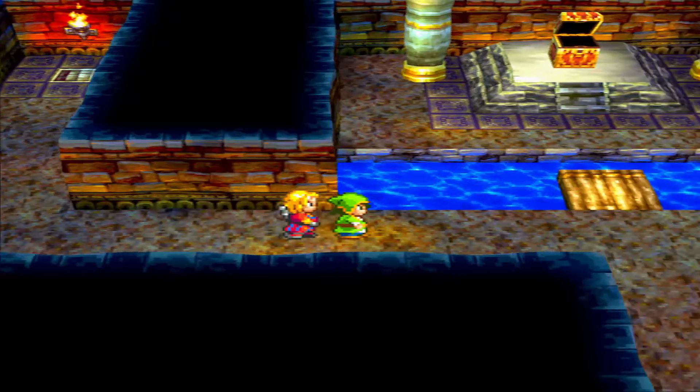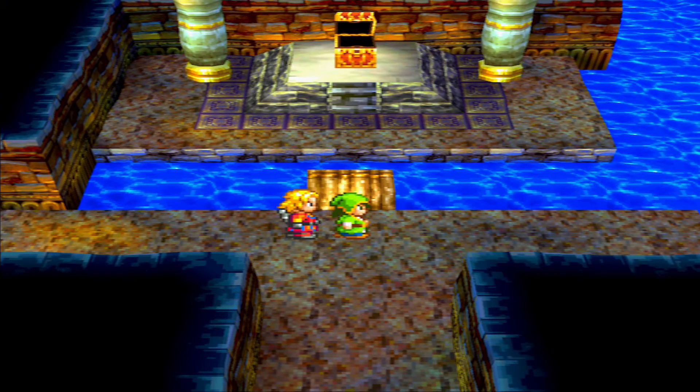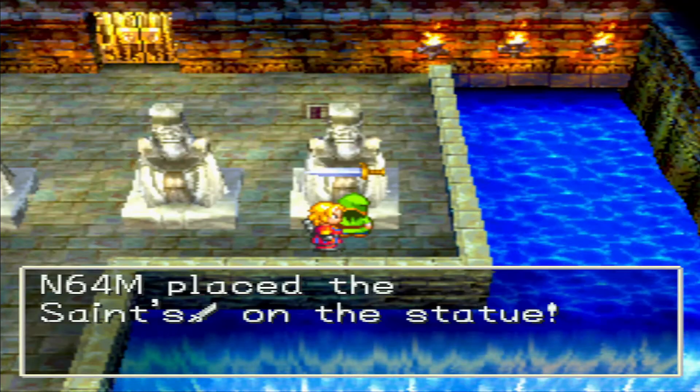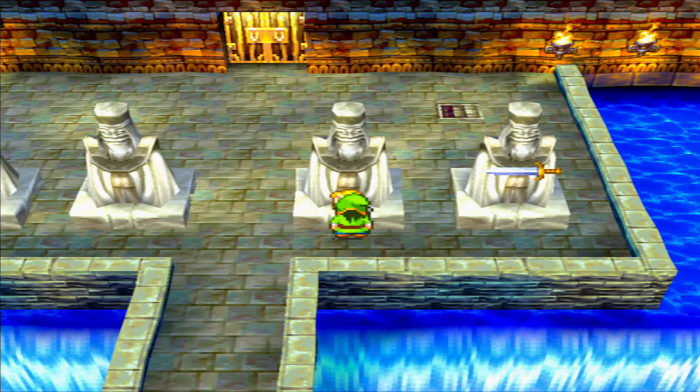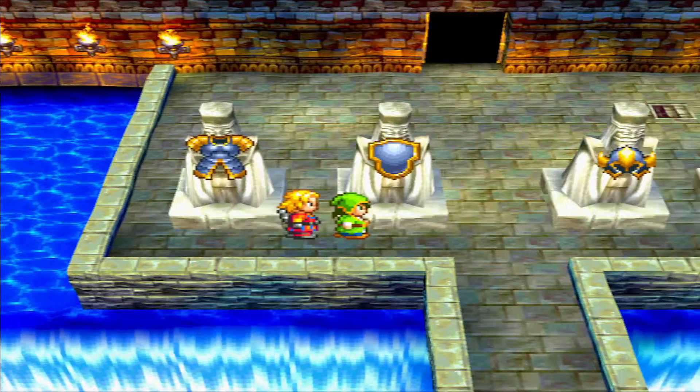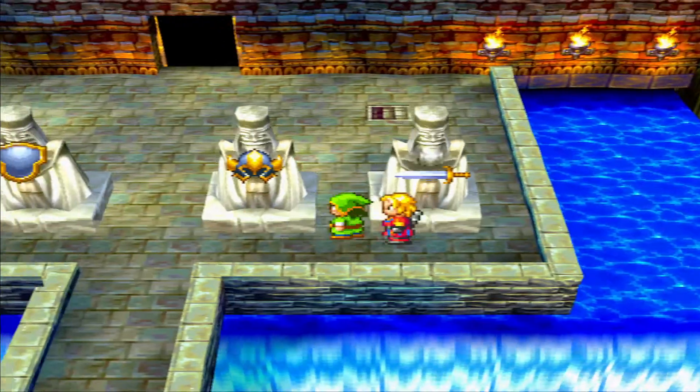It looks like we need to go back to the room where we need to put the stuff on the statues. We're going to put the sword here, use the helmet here, use the shield here, and this guy is the armor — then the door will open. So it's armor, shield, helmet, sword.